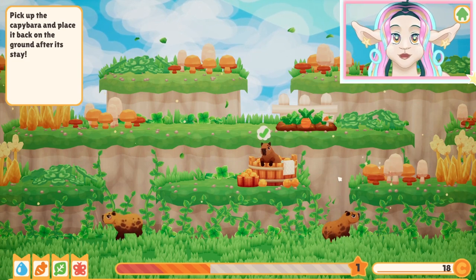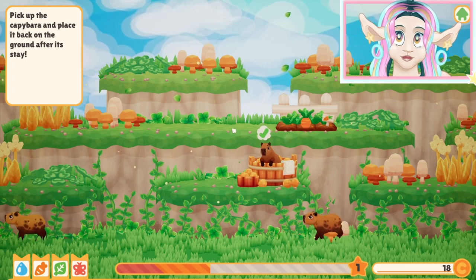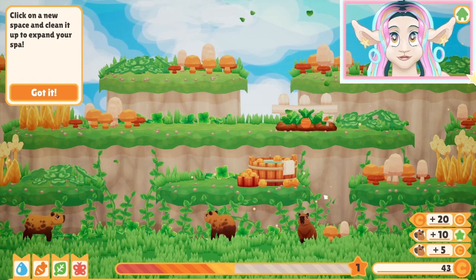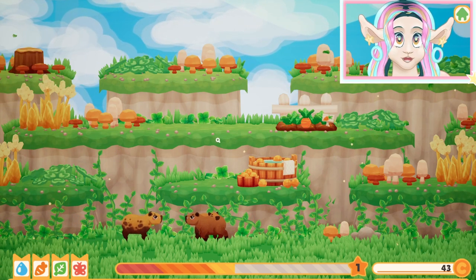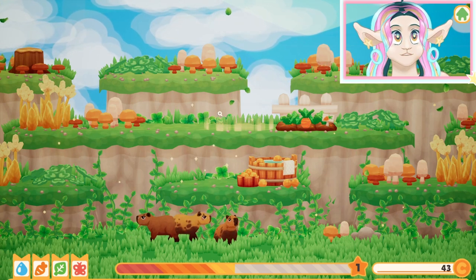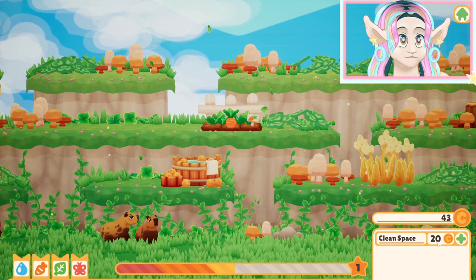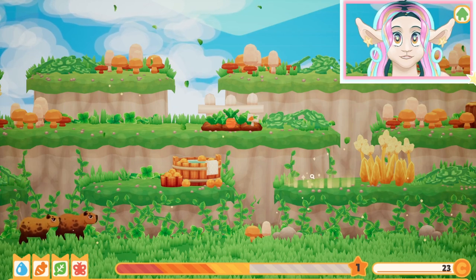The game is now telling us to pick up the capybara and place it back on its ground after its stay. Oh my god, this is so cute — we can put it on the ground like that. Click on a new space to clean it up and expand your spot. Let's go ahead and clean up this spot with all the mushrooms. We can clean the space — it costs 20 coins. We got a new clear space now.